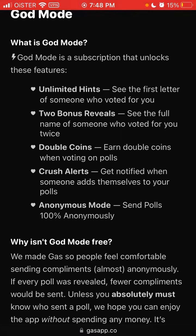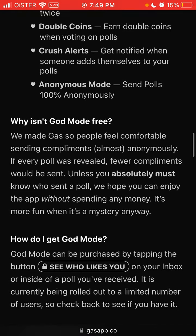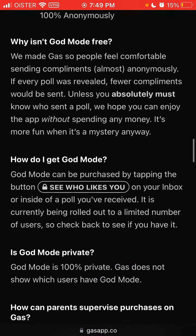With God Mode, you earn double coins when voting on polls, and you can spend those coins to appear in more polls. More people will then vote for you, and you'll reveal more people. It's basically a monetization loop — that's how the app works.